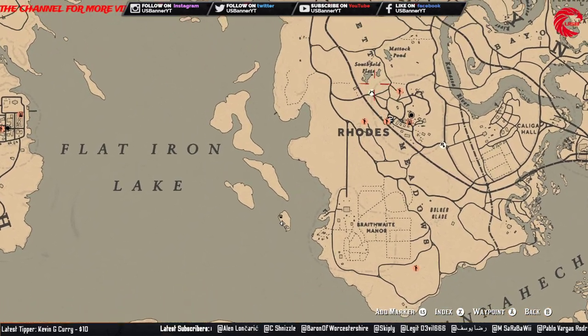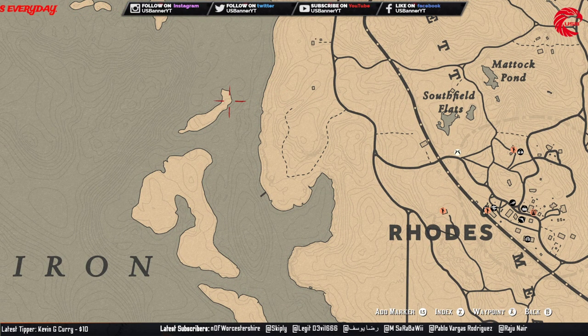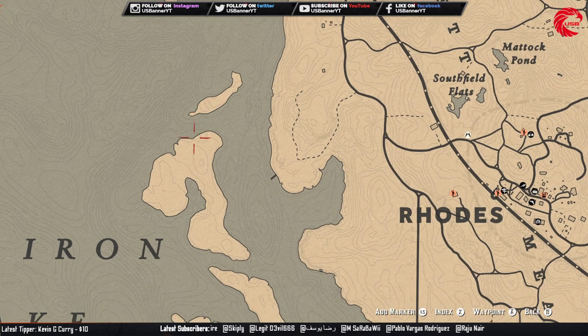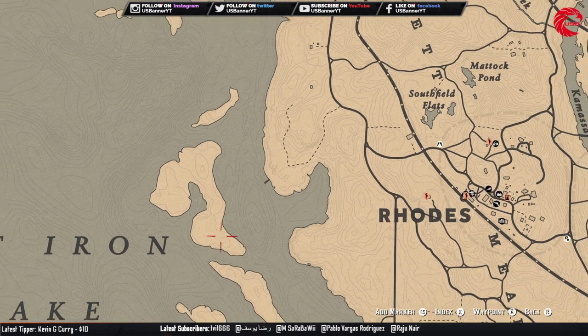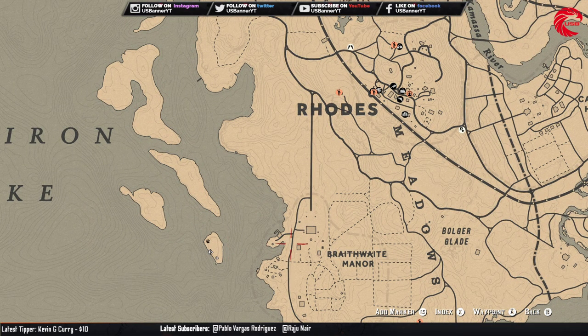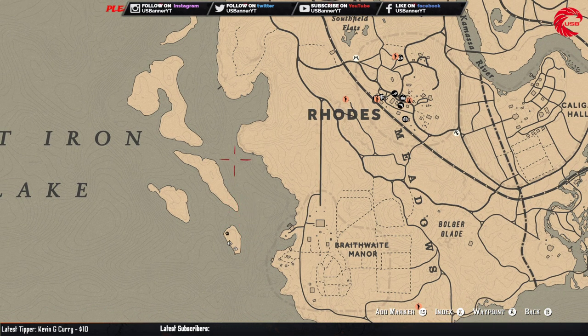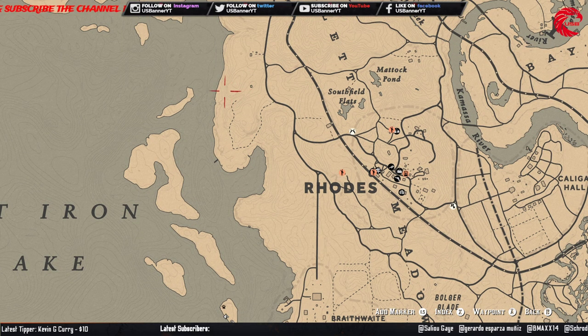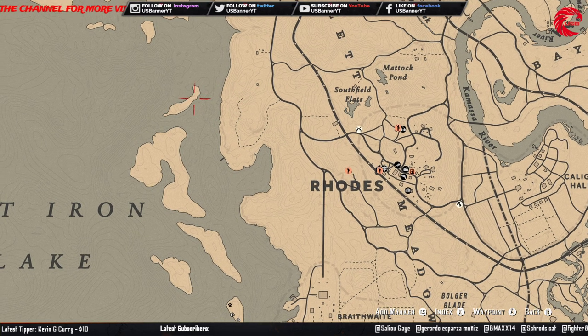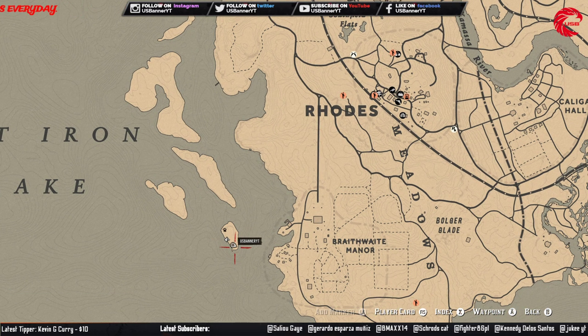Then cross the river by this way and come over this way. If you try to cross the river from here it's really hard. You can also try from here — this is the closest area you can actually try to cross — but the safe way is to cross the river from this way and come over here directly, and you can find the loon egg here today.